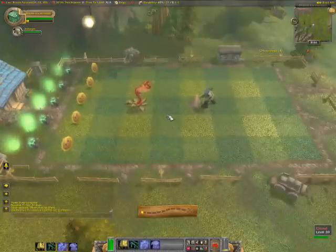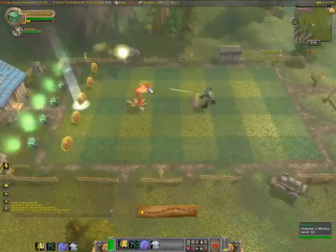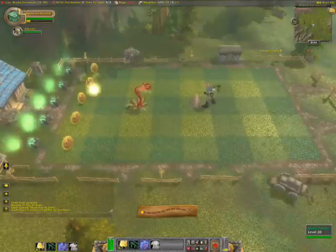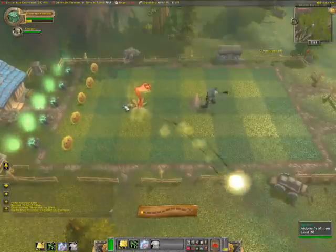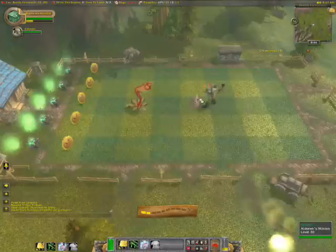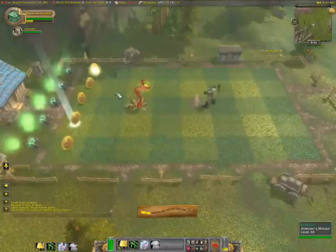More sunflowers equals more sun power equals more building. Always leaving the back two columns — the first two — open for sunflowers. We want to fill that. This will be one of the first quests where we probably need it.